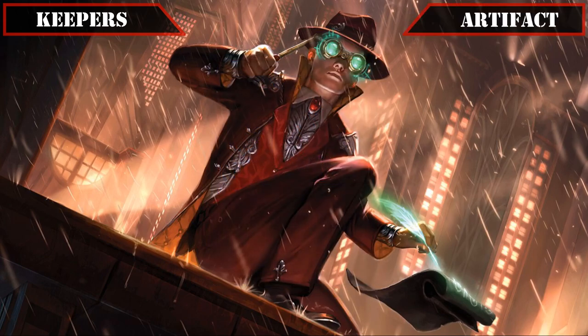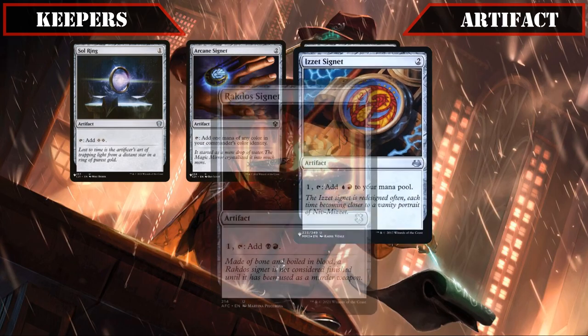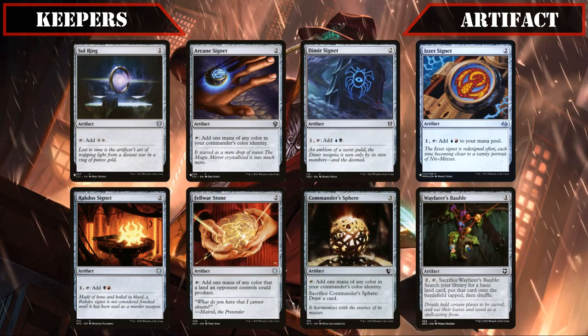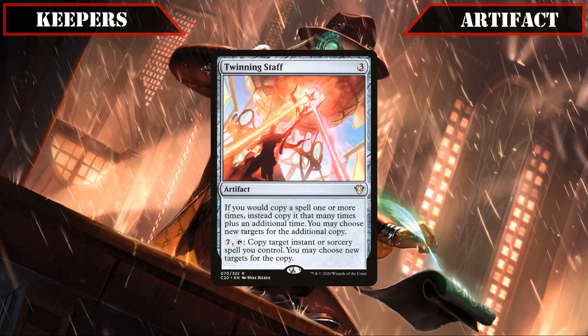Artifact carryovers are then up next, with a mana rock suite consisting of Sol Ring, Arcane Signet, Dimir Signet, Izzet Signet, Rakdos Signet, Fellwar Stone, and Commander's Sphere, all making it into the final build for the very solid amount of ramp they provide right out of the box, as does Wayfarer's Bauble for the cheap land-based ramp it provides as well. Lightning Greaves makes it in as both a very solid reprint and a way to keep our commander alive, since once our opponents realize what he's capable of they can and should do everything in their power to get him off our board, which the cheap targeted removal protection these provide helps mitigate. And finally, Twinning Staff makes it in as our final artifact holdover, its ability to copy a spell an additional time making it invaluable in this deck's game plan, with the option to activate it to copy a spell again if we have the mana being a nice bonus.